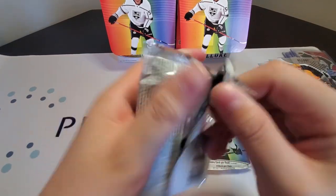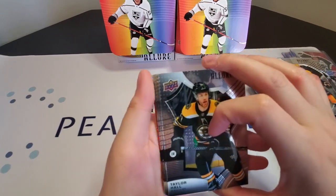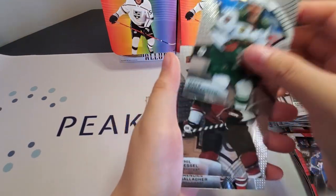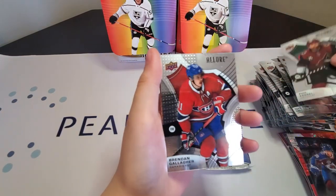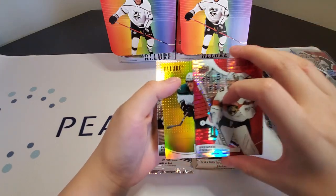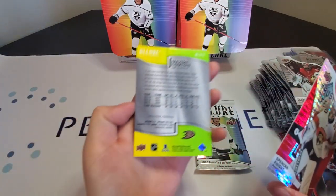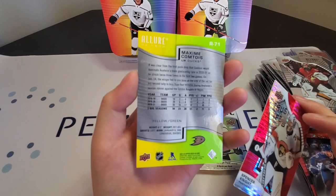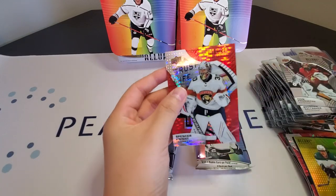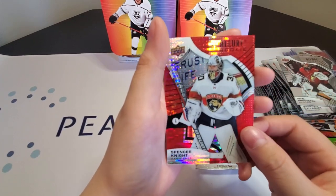Pack six: Taylor Hall, Cam Talbot, Matt Zuccarello, Phil Kessel, Brendan Gallagher, and rookie Spencer Knight red rainbow. And it looks like we have a yellow slash green as well — yellow slash green of Maxime Comtois. Spencer Knight red rainbow rookie as well.